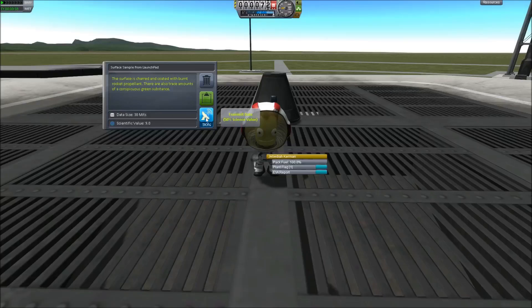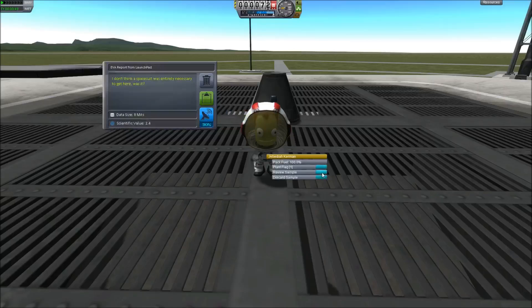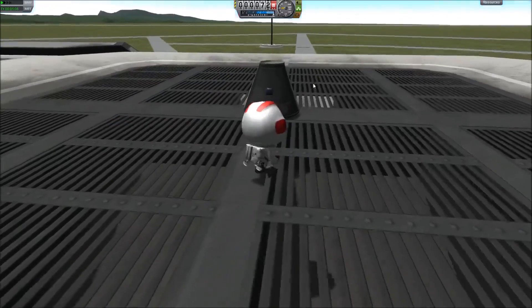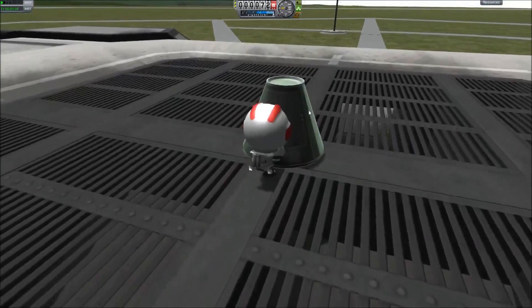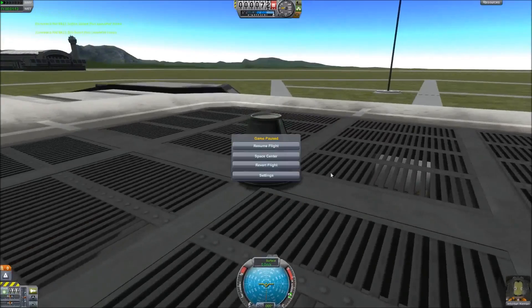As you can see, there's a transmit data button, but since we have no transmission dish or antenna on our Kerbal, it's only 50% of the value if we transmit it now. So we're going to keep the data and take it back to our pod. But before we do that, we're going to do an EVA report as well. He's wondering why we can use this space suit. Eight MITS — so yeah, 30 is a lot more from taking a surface sample than just observing with 2.4 scientific value. We'll keep that data also and head back to the pod. Not sure how he fits in that, but it's science.